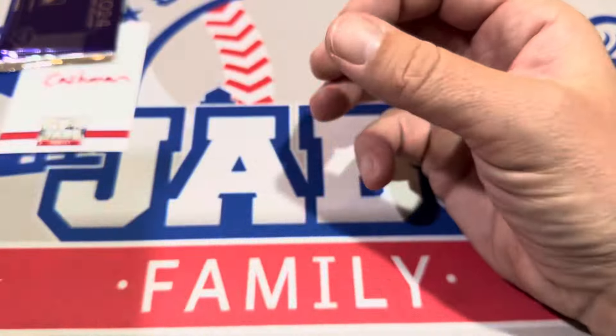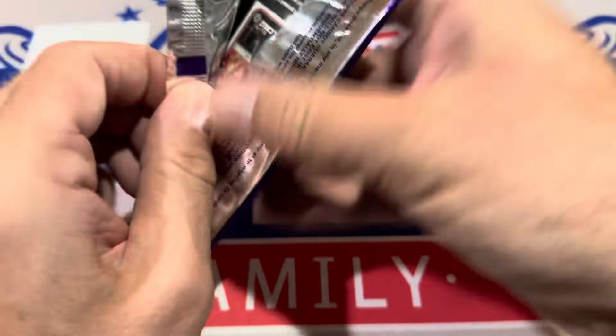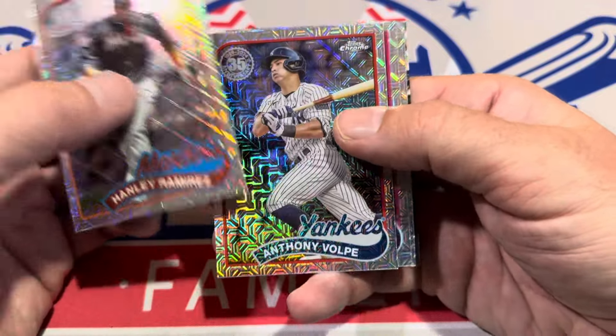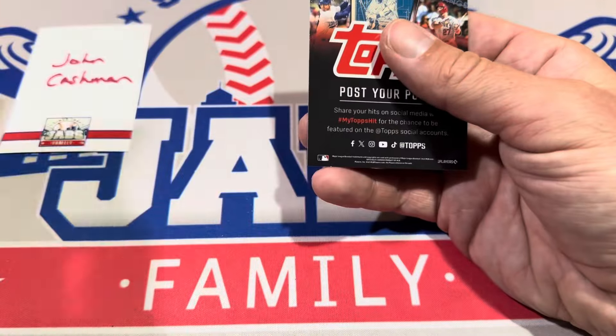We've got our last pack here for John Cashman — it's the silver pack. We'll do 100 of these silver packs once I get 100 of them. Let's see: we've got Hanley Ramirez, Anthony Volpe, Aaron Nola, and a Wade Meckler rookie card as the final one in the silver pack.